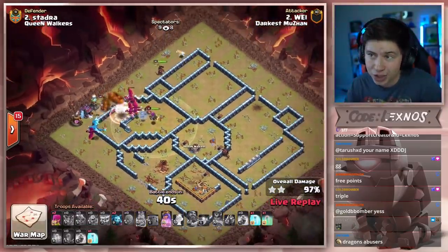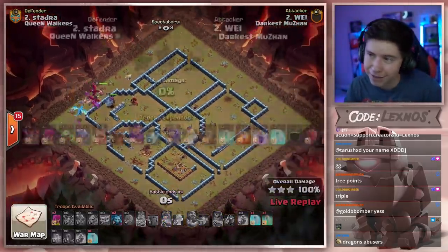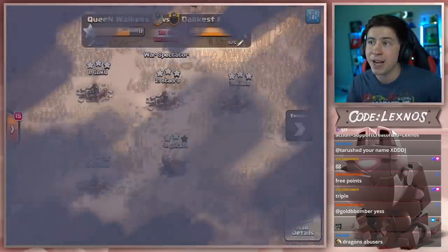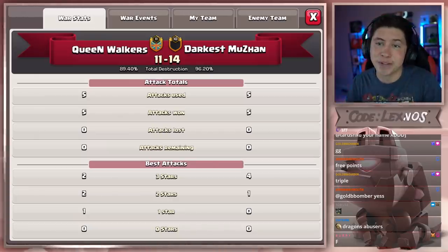Swags three spells. Darkus Muzan with one hell of a show today, nice performance from them. Huge GGs — they are going to take the victory today over Queen Walkers with the impressive performance. 14 stars to 11, with a percentage of 96.2 to 89.4.